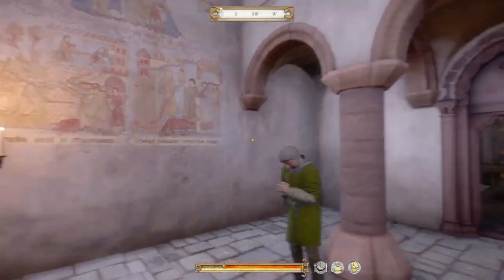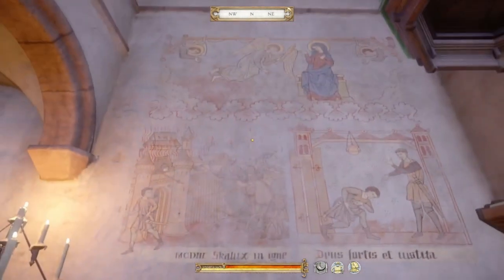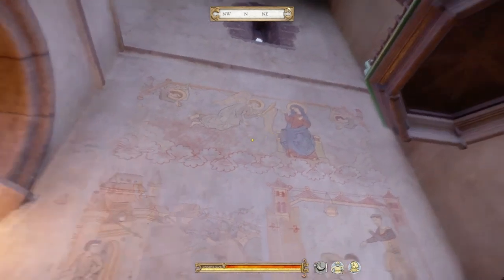But what's on the walls here? This is more interesting. Up top that just looks like angels and Mary and stuff.